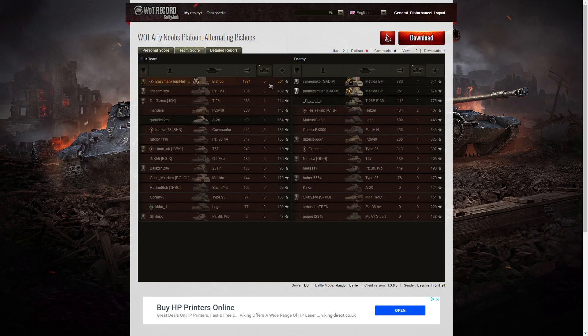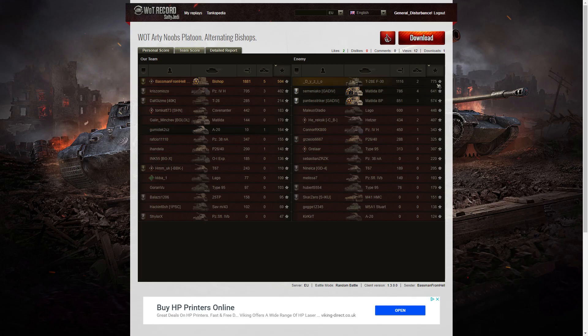When it came to kills, it was definitely the Baseman who managed to get the highest amount — he got five kills. The Matilda Black Prince got four, the other one got three, and so did the Panzer IVH. When it came to base XP, it was the T-28E who managed to get the highest amount with 775. The Matilda managed to get 641, the other Matilda 574, but the Baseman still managed to get 504 base XP — so he did work hard, and five kills is a pretty respectable score.